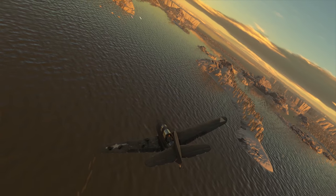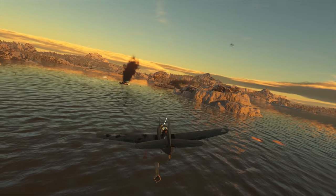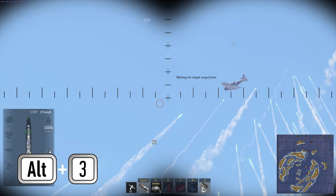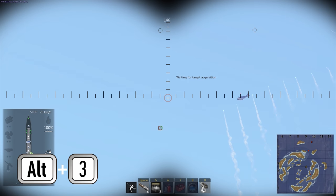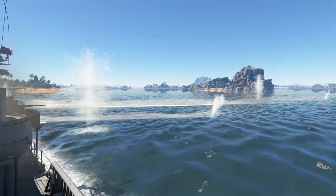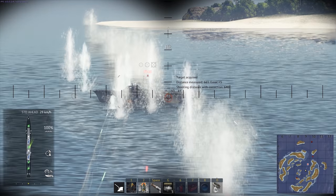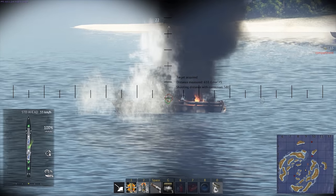It's just the same thing with enemy aircraft. If there are no dangerous naval targets nearby, feel free to switch to AA guns with Alt-2 or Alt-3 and show those pesky flyers who's boss. At the same time, don't forget that you can assign a specific target to your gunners. Just press X1, X2, or X3 and your guns will start blasting at priority targets of your choice.